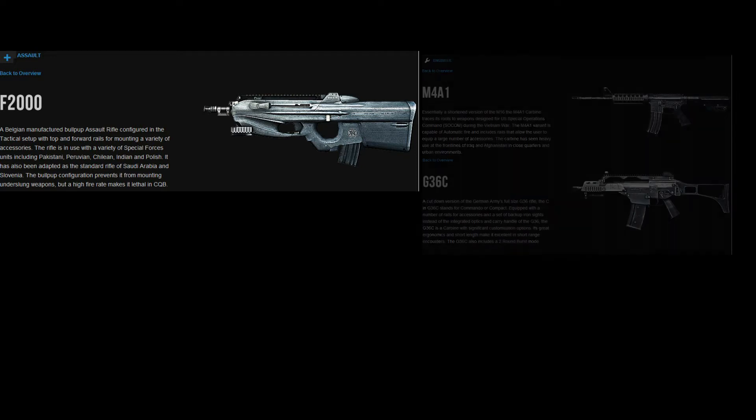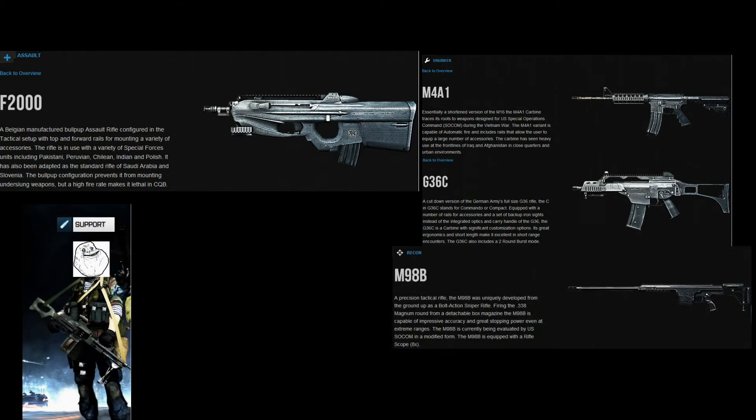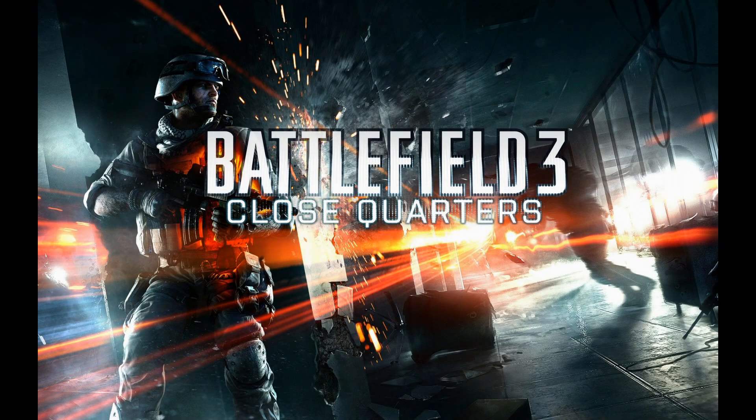So let's have an overview: for assault I would recommend the F2000; engineers can choose between the M4A1 and the G36; supporters can stay at home; and recons can go berserk with an M98B. But all in all my favorite stays the P90. Thanks for watching — I hope you enjoyed it as much as I did and maybe you even learned a thing or two. See you soon!